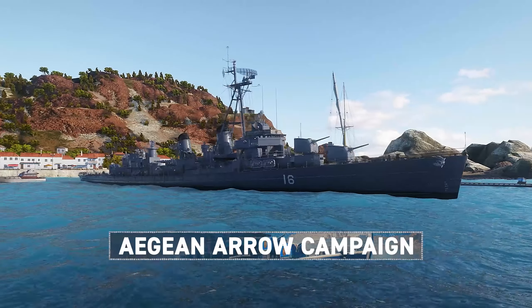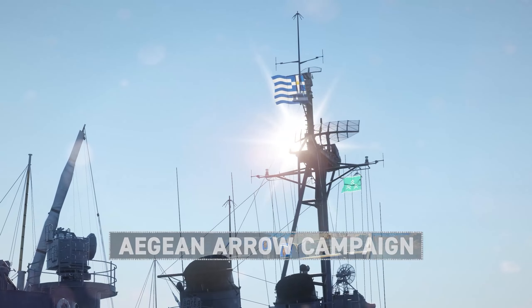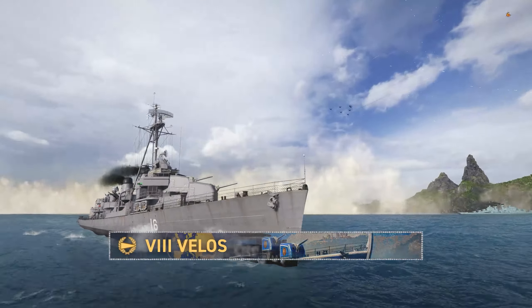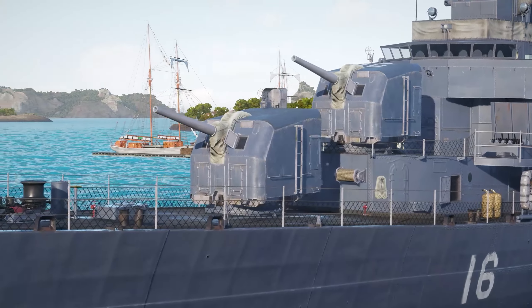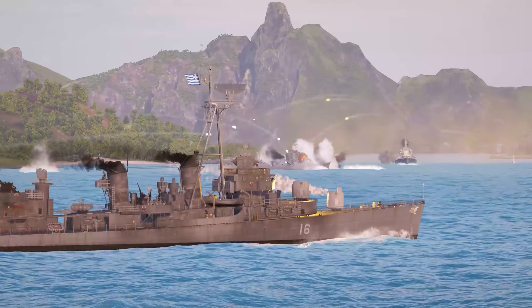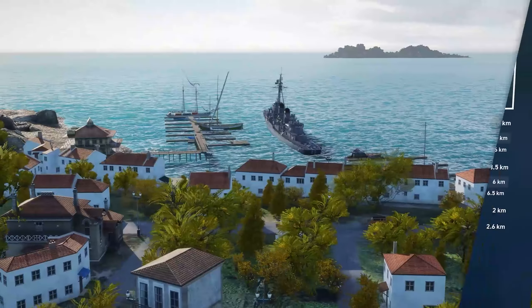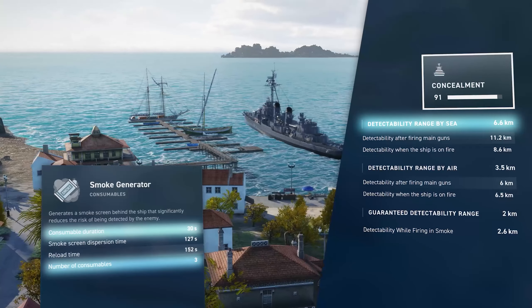For starters, let's welcome our campaign's main reward, and the very first pan-European ship from Greece, Velos. This Tier VIII destroyer is a swift and maneuverable beauty. Despite having only four main battery guns and a single torpedo launcher, her quick reload times make up for it, preventing your enemies from resting for even a moment. She can also stay hidden for quite a while, boasting an excellent concealment range and increased smokescreen duration.